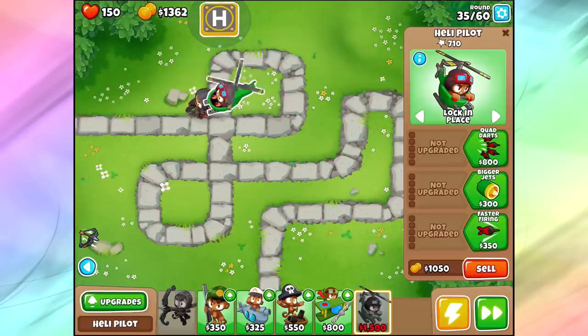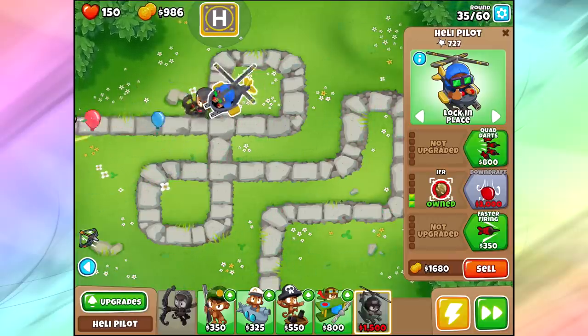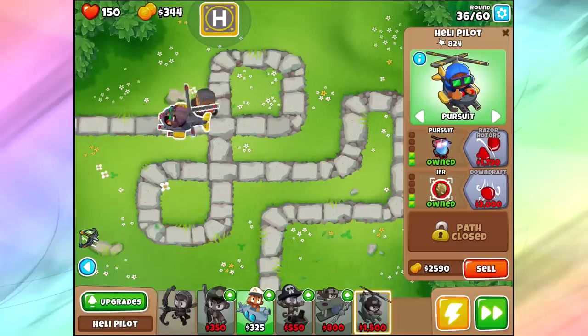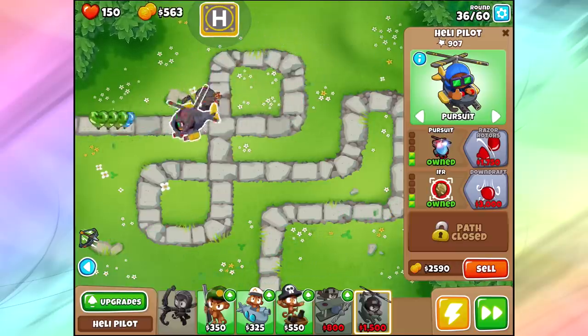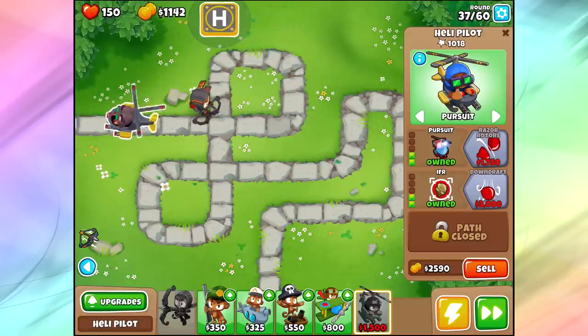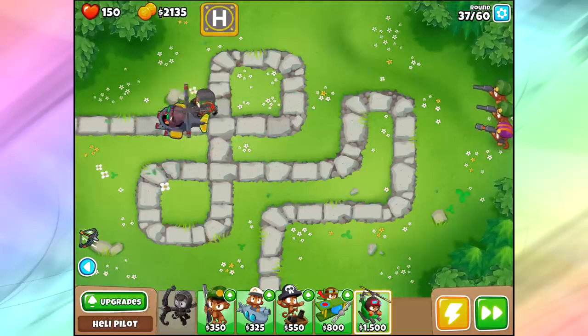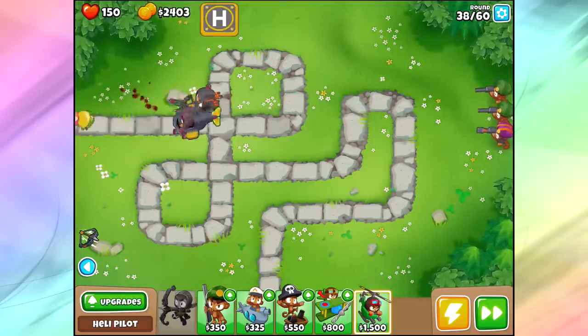So let's work on our heli pilot now. Let's get the bigger jets and the IFRs — I have camo detection for this guy. We've got some camo bloons coming around rounds 37 and 42, so I want to make sure I don't run out. I'm also going to do quad darts and go for the pursuit! When you buy the pursuit upgrade, it actually automatically changes the targeting for you — you don't have to go back and change it manually. Which, in my opinion, is frickin' delicious! As delicious as snails riding helicopters.